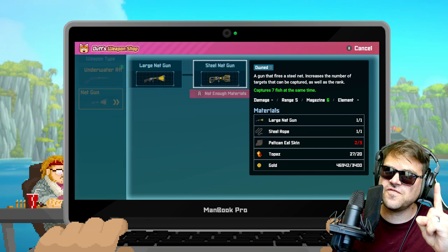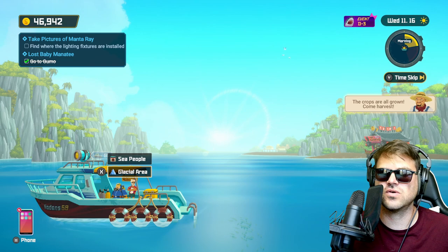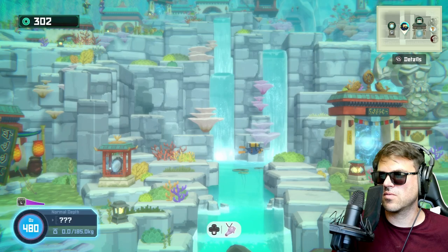The pelican eel skin — there's actually only one fish in the entire game where you can get this from. Let me show you where to go. It's actually not that hard if you've already made it to the place where you can get topaz. What you're going to do is make your way to the glacial area, specifically the beginning glacial area.